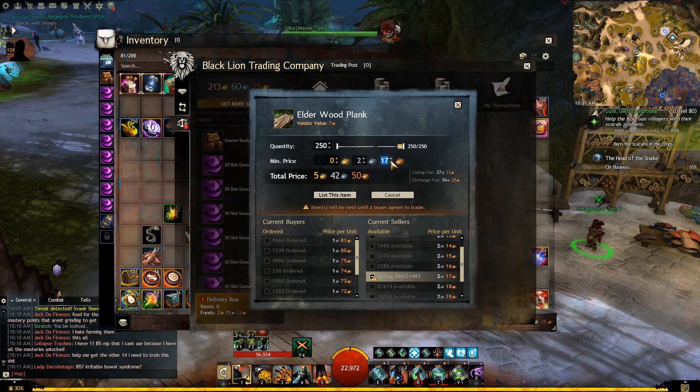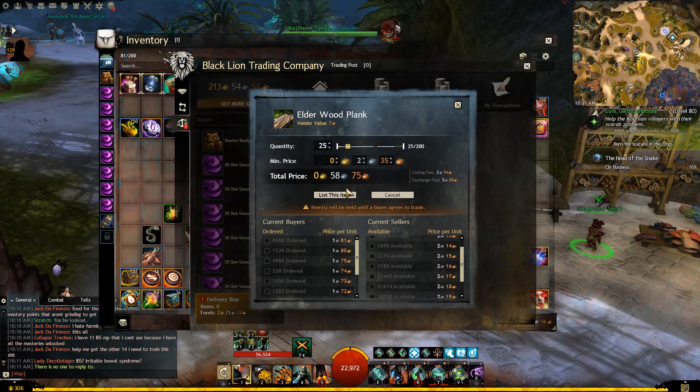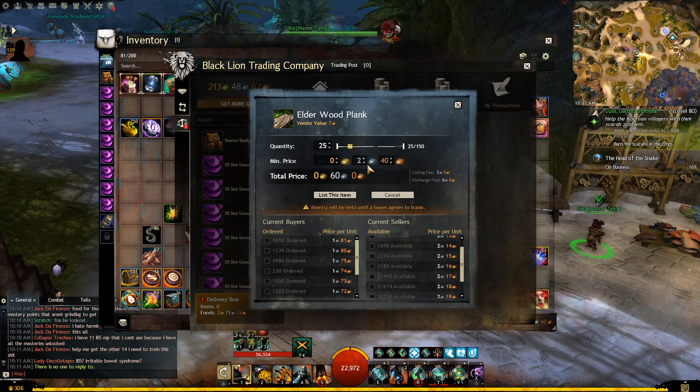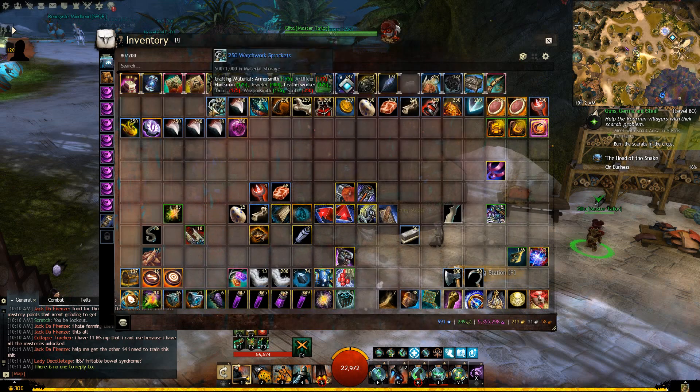I'm going to do very small increments — 5 copper a pop — because I personally think Elderwood is going to keep going up in price due to the legendaries they just released. Also, you can trade Elderwood Logs for Provisioner Tokens in the new expansion zones, which a lot of people are going to be doing when they want the legendary armor. So I think it's a good safe bet it's going to go up. I want some of that to be long-term money, but I also want some short-term money, so I'll list the remaining 100 at 2 silver 17 copper because they'll sell within a few weeks — probably this weekend.